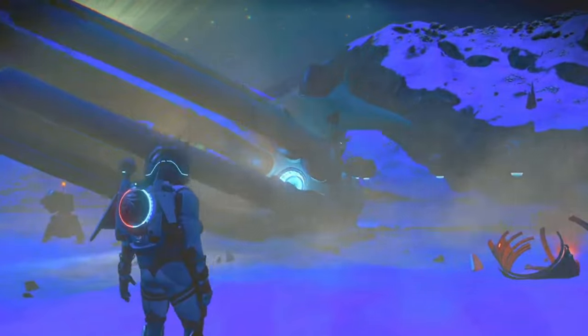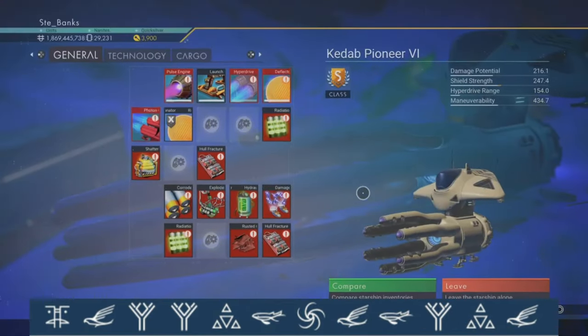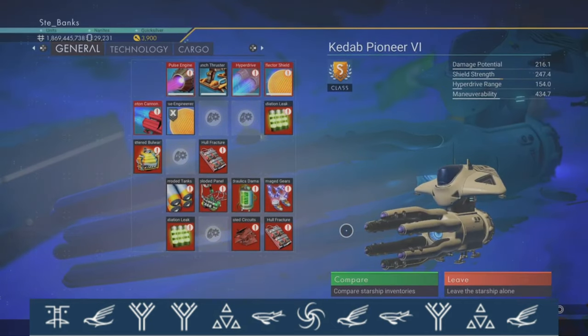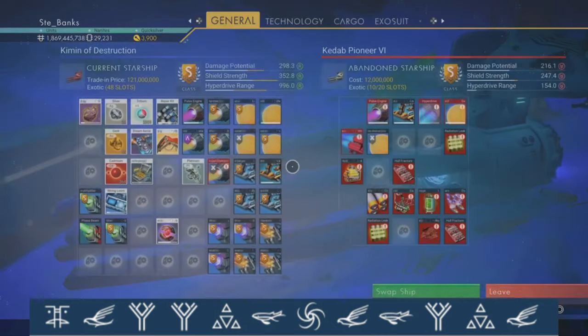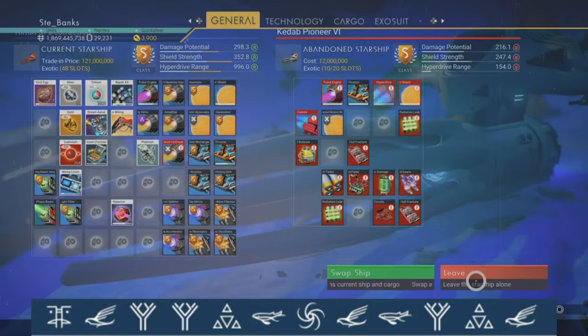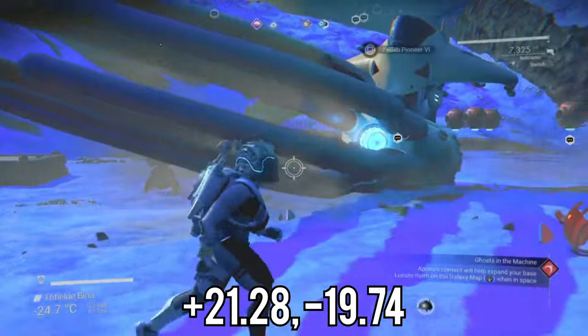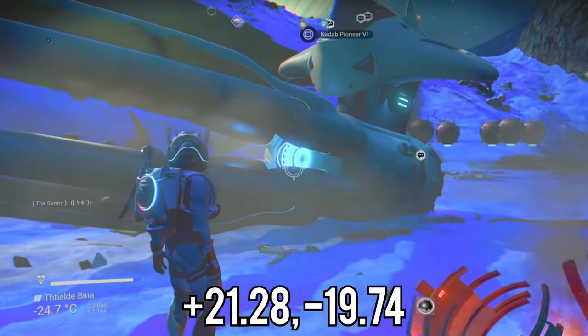If you want to pick up this awesome squid ship, you're going to need the coordinates: Face, Bird, Tree, Tree, Atlas, Fish, Galaxy, Bird, Fish, Tree, Atlas, and finally a Bird. The on-planet coordinates for the squid ship are plus 21.28 and minus 19.74.